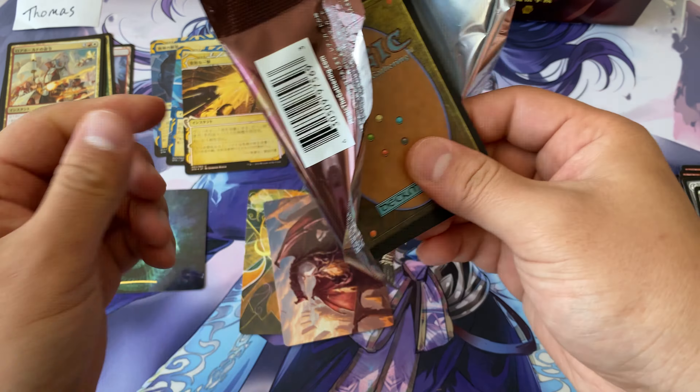It could be a value reason, but I would argue that even value-wise you're getting about the same amount of value, especially if you're collecting the etched foils. Wow, what is this? This is Eliminate — these horizontal arts really do get the art popping.